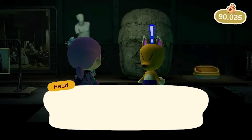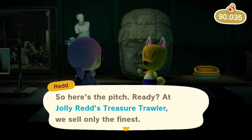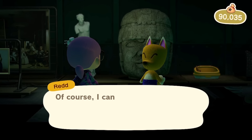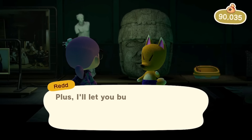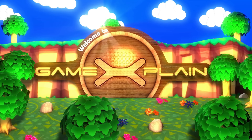And that's about it — that is how you unlock the art wing in your museum and get your first piece of art for it. As always, thank you so much for watching. Make sure to subscribe to GameXplain for much more on Animal Crossing: New Horizons and all other things gaming. Ring that notification bell to be the first to know every time a new video goes up, and I'll see you next time.